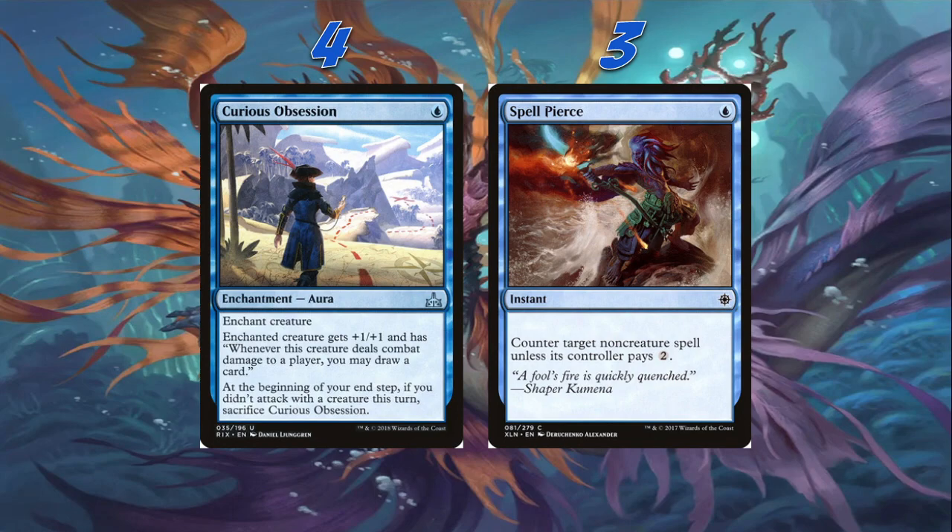Then we're playing three Spell Pierce — one blue instant, counter target non-creature spell unless its controller pays two. Kind of just a staple card. I feel like Merfolk for years has always been playing Spell Pierce. We can counter removal spells, counter any big instants or sorceries our opponent's playing, counter Planeswalkers, counter a battle. We can pretty much get whatever we need with the Spell Pierces.